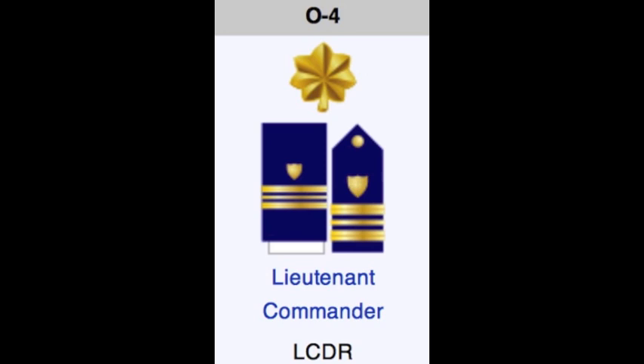For example, for a Lieutenant Commander (O4), the collar device is one gold oak leaf. The shoulder insignia is one half-inch gold stripe, followed by one quarter-inch gold stripe, followed by another half-inch gold stripe, with a gold shield on a field of blue. You'll notice the shoulder insignia is exactly the same as the lacing for an O4 — they're not all like that, but many are, which means one less thing to memorize.